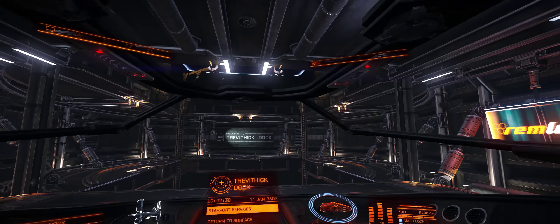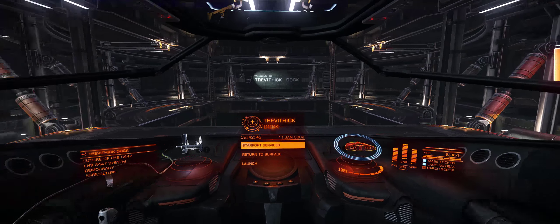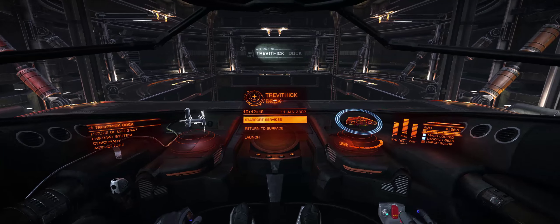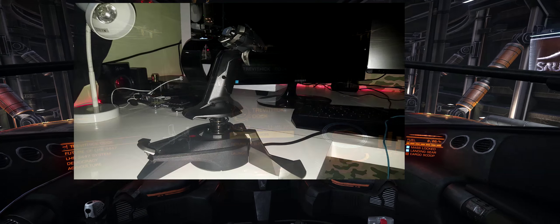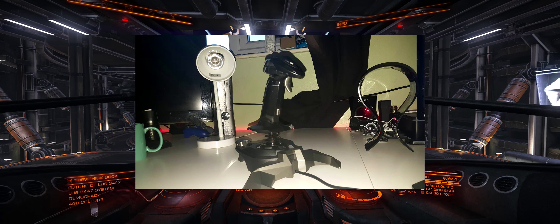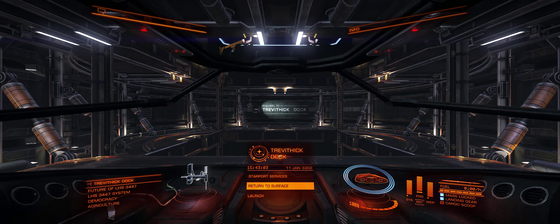We're going to show you how to get money and get a better ship. I'm gonna start from the ground - I'm gonna start from the Sidewinder, which is what you start with when you start the actual game. I'm actually using the Mad Cats joystick to fly this ship, so if I'm a bit bad then you know why because it's really sensitive.